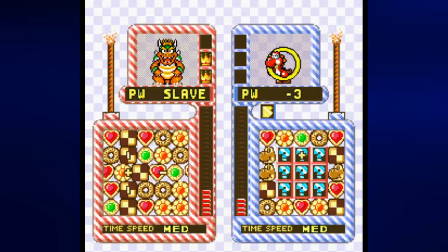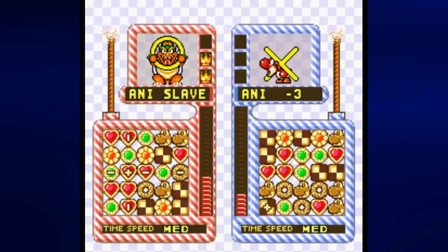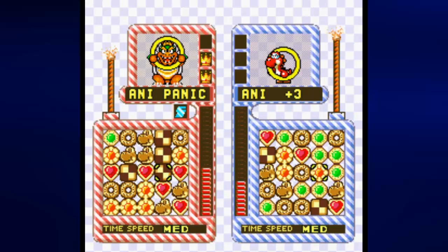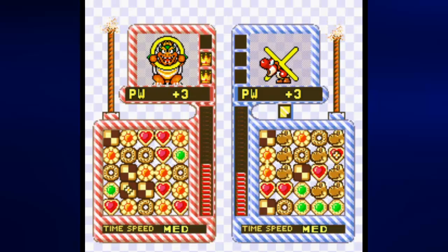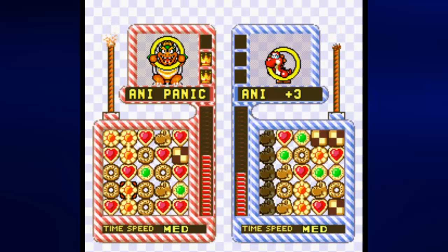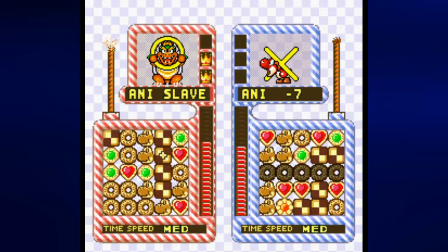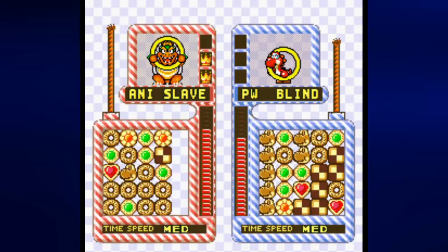Go ahead and hit Red Yoshi there with Blind. And I swear every time I say Blind I have really nice memories of the Street Fighter 2 animated movie. He hit me with Slave — well, that was not a good thing for you, because I was able to move my Yoshi cookies into position and hit you with Panic there. If you're wondering why the attacks on Yoshi are lasting longer than when I used Yoshi against Mario — it's because Yoshi has a strong defense, but Bowser has a strong attack, therefore they kind of cancel each other out in some weird way. And I got a nice little combo there.